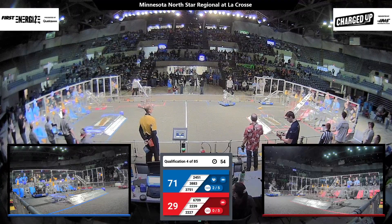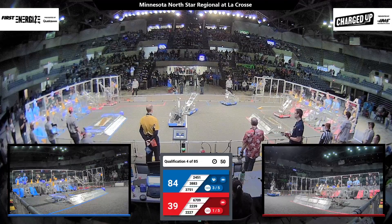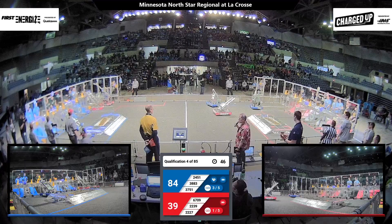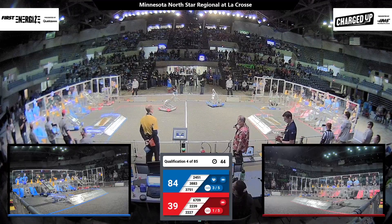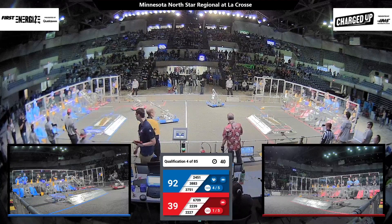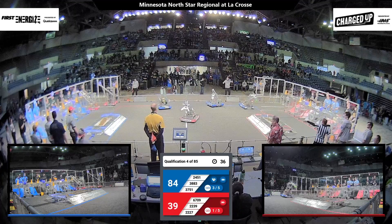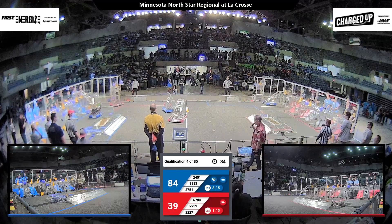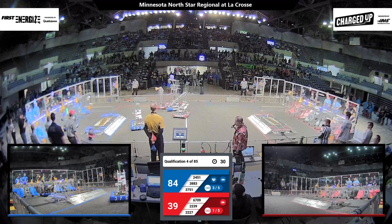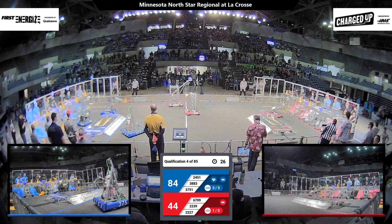Red Alliance, 22-27 — that's The Machine out of Fridley. The Tigers score a cone in the top row. Blue Alliance looking to fill up that middle row. Databets mishandle that cone. Blue Alliance with a healthy lead.